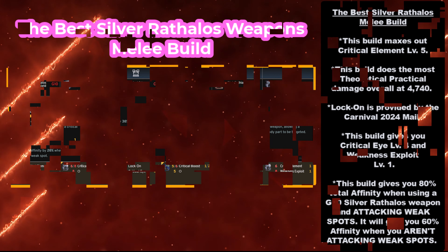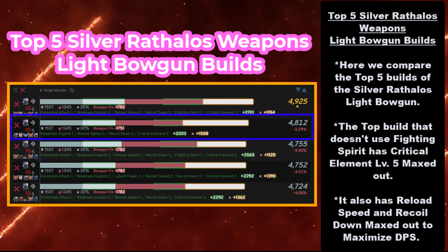Next, we move on to the ranged weapons. Here we have the top 5 Silver Rathalos Light Bowgun builds, and we're going to compare them to each other. The top build that doesn't use Fighting Spirit has Critical Element level 5 maxed out. We're not going to count Fighting Spirit here because it's very conditional and not consistent. When you put the sims together and populate them, the average damage you get is a theoretical one — so you have to take consistency into account. If it's Fighting Spirit and the monster attacks you a lot, you're probably not going to get a lot of hits in because you're going to be dodging damage.